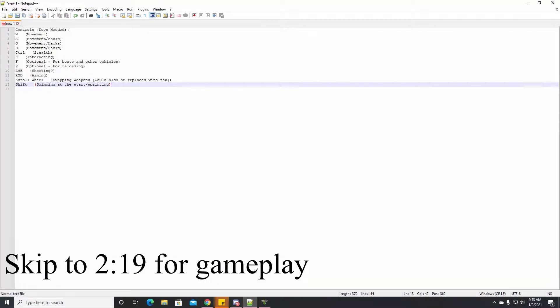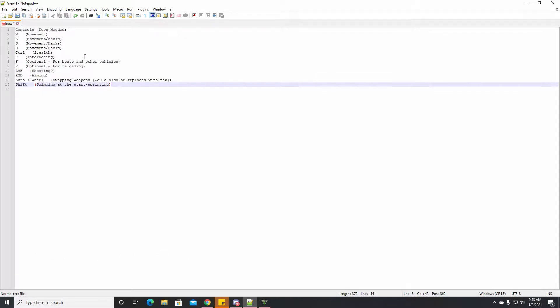First, I should show what controls we're gonna need. We need WASD for movement, Control to stay crouched, E for interacting with things like the gate and hacks. F is an optional button — basically we don't need it, it's only to use a motorcycle once we get out of the compound and a boat to escape. R is another optional button for reloading; you'll reload automatically if you run out of bullets in your mag.